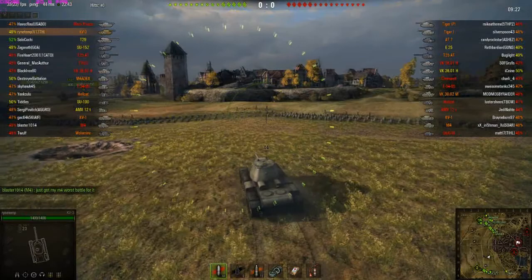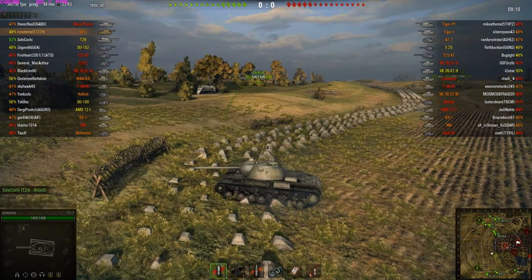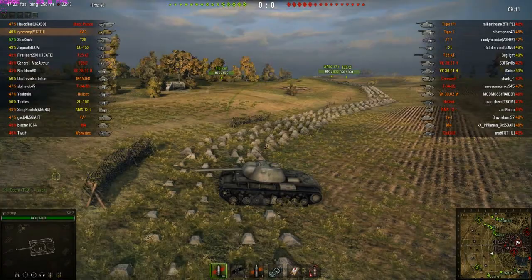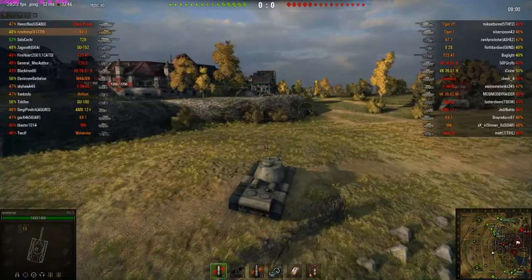We want to go through the C6 line and get into town, because Russian tanks fight well in town. Dragon teeth block us — never mind the dragon teeth. Russian does not care about dragon teeth. We just go right over, as long as you have a big tank like KV-3. Dragon teeth is nothing.